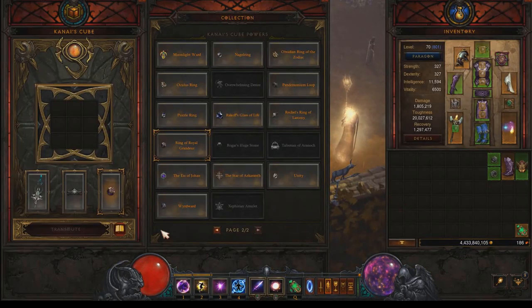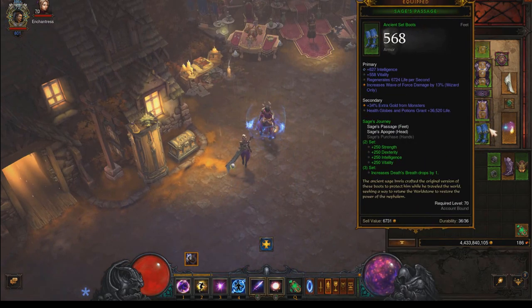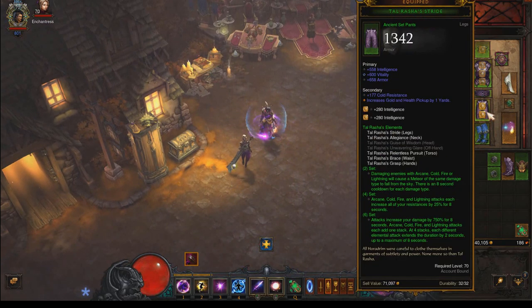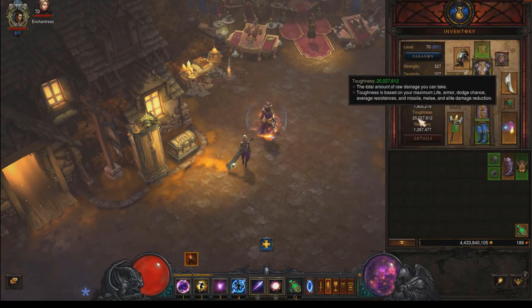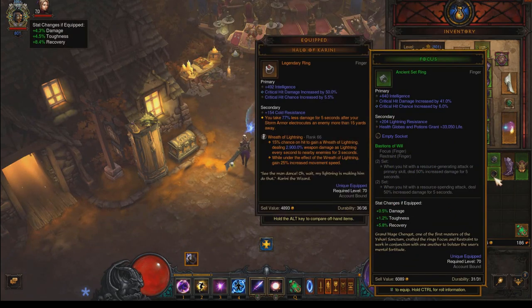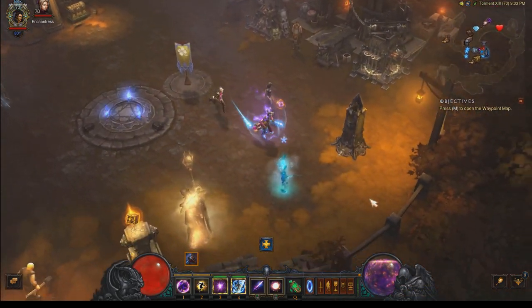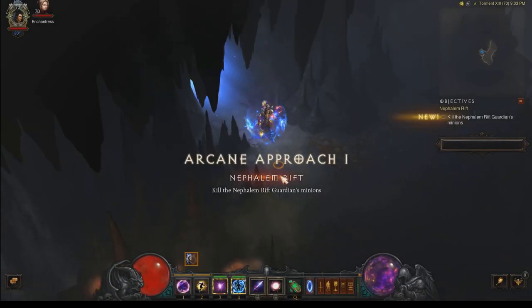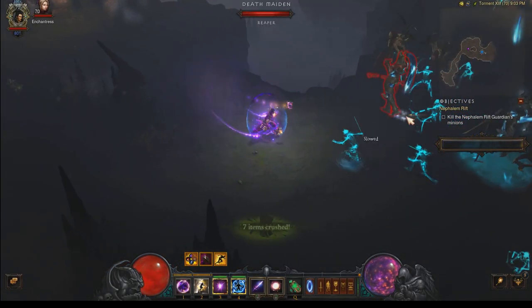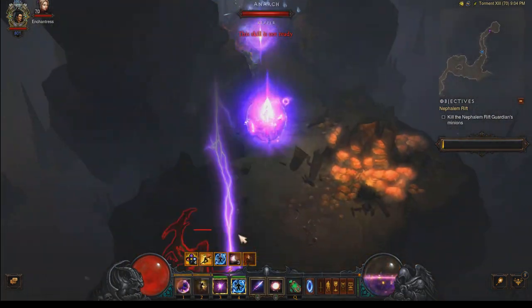To dive into the Sage variant of the Talrasha build, we need to make some changes. In order to reach the three-piece set bonus from the Sage set and the six-piece from Tal, we need to swap in a helm and boots from the Sage set — both ancient quality in my build so we don't see too much drop-off. To make that work, we need a Ring of Royal Grandeur in the cube, which means we need to sacrifice our Focus and Restraint and use a Halo of Karini and a CoE in both ring slots. You could swap out a Triumvirate for a Tal offhand to reach the six-piece, but since the Triumvirate is such a key piece, it's really not a viable option — I believe this is the most viable variant of the Sage set.